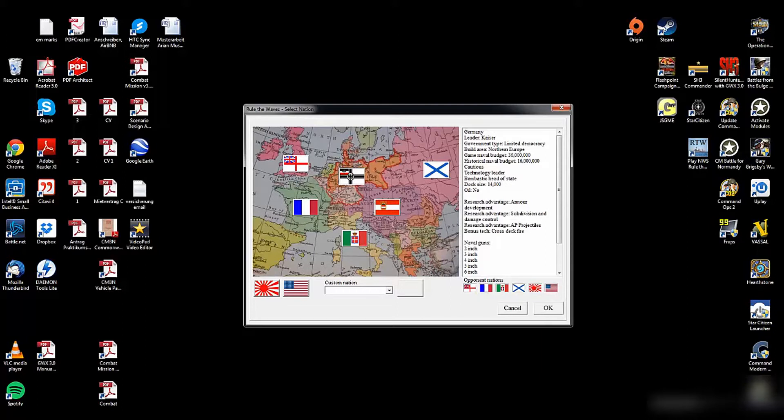We have no access to oil - I think in 1900 no state has oil access. What is fairly interesting is that we have three research advantages in three different categories: armor development, subdivision and damage control, and AP projectiles. Our bonus tech is cross-deck fire, though I'm not quite sure if this means we have it right at the start or just research it faster.